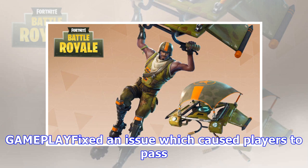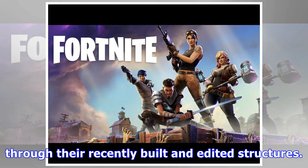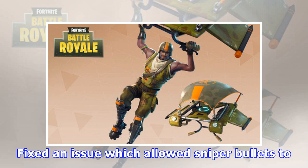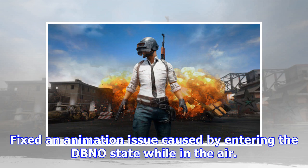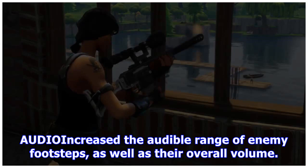Gameplay fixes include: an issue which caused players to pass through recently built and edited structures has been fixed. An issue which allowed sniper bullets to pass through players without applying any damage has also been fixed. An animation issue caused by entering the DBNO state while in the air has been resolved.